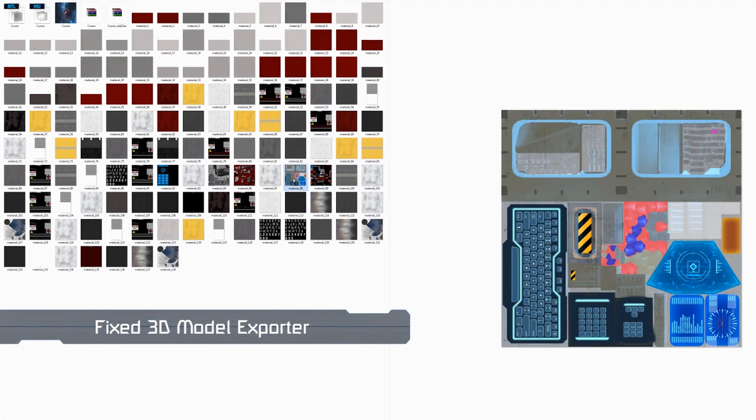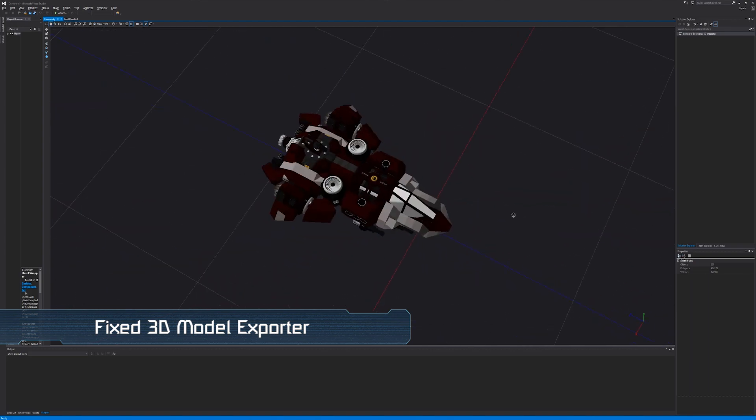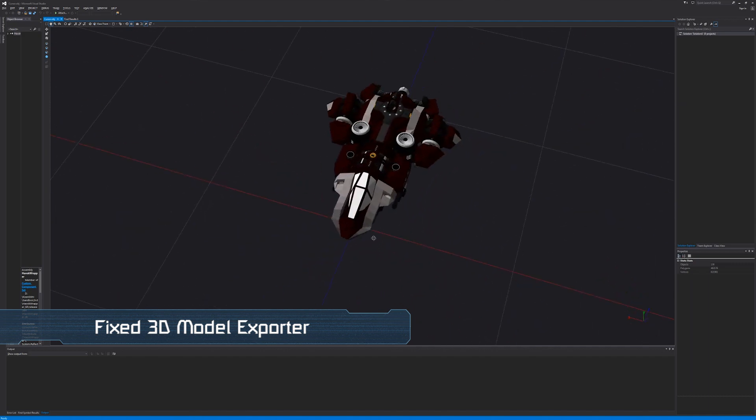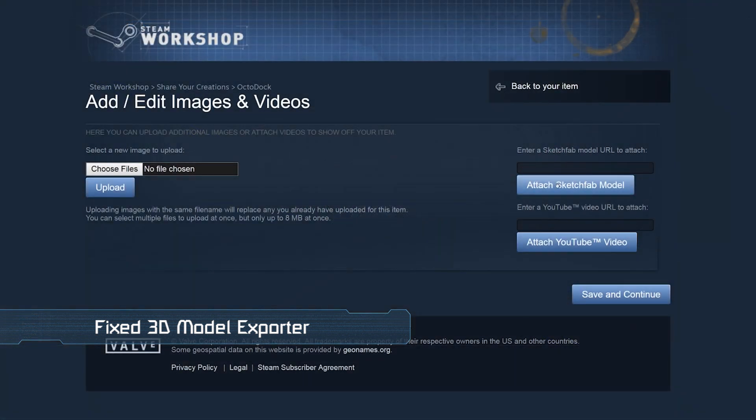This will allow you to create 3D prints of your creations and upload them to sites like Sketchfab, opening up many new ways to share what you build in Space Engineers. You can even add a Sketchfab model to the Steam Workshop page of your creation, providing an interactive preview to other players before they download and use it in game.